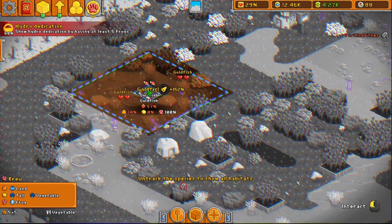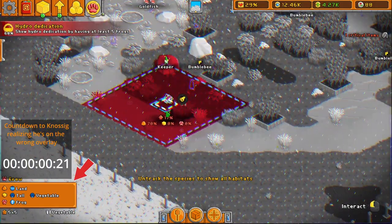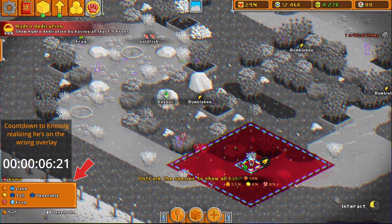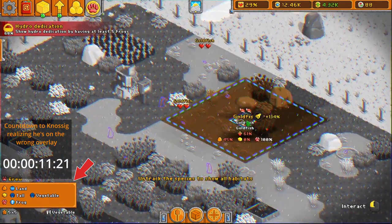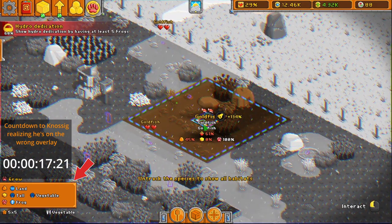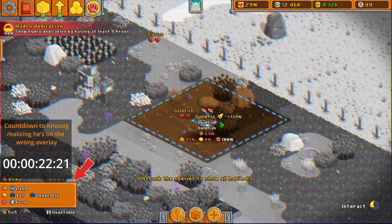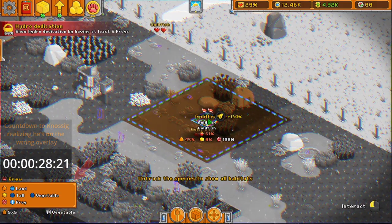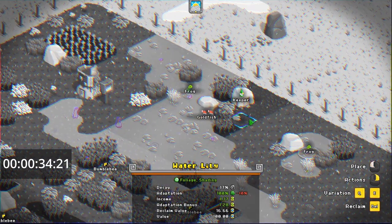So that's our goldfish habitat. I don't know, they're moderately happy. We got some decay, but we got a keeper there that's going to take care of it. This goldfish habitat is not bad — 61%. We could do something over here with it, though. Maybe some more foliage and shading.